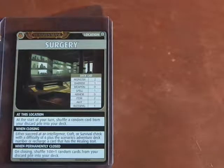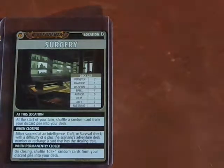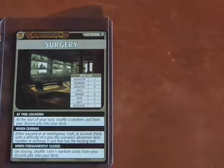Hey everyone, it's time for another Pathfinder Adventure card game scenario. We are on Adventure Path 3, so this is Scenario 3.4. We're at the Surgery, so let's go ahead and see what we get.